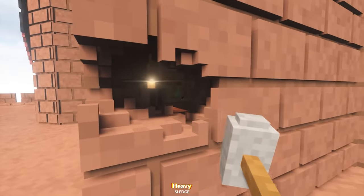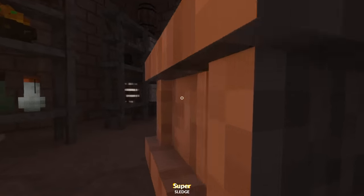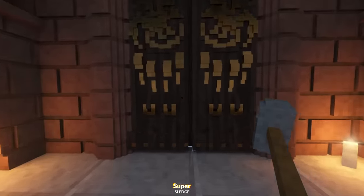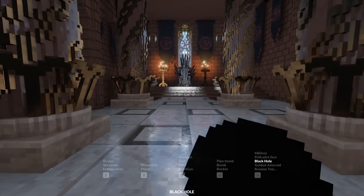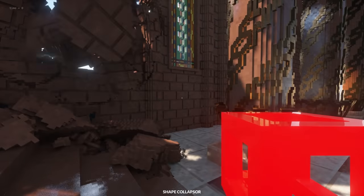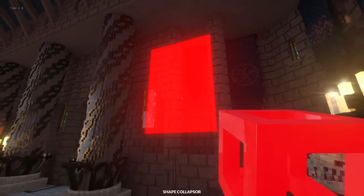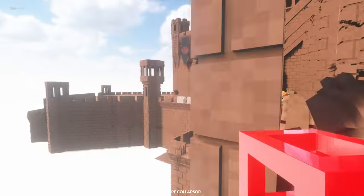We can go ahead and destroy every last bit of this if we want to, which is great because I actually have another mod I haven't shown you yet. Check this out — the Shape Collapser. We can just go ahead and destroy literally any piece we want. Right click, right click again and activate. We are super powerful with this thing.